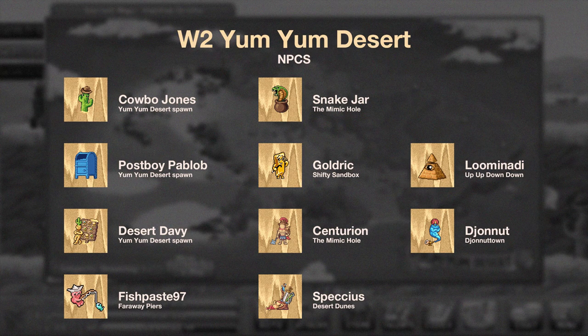Alright, let's get into world 2. The Yum Yum Desert has a total of 10 NPCs with candy quests, so you better get ready.